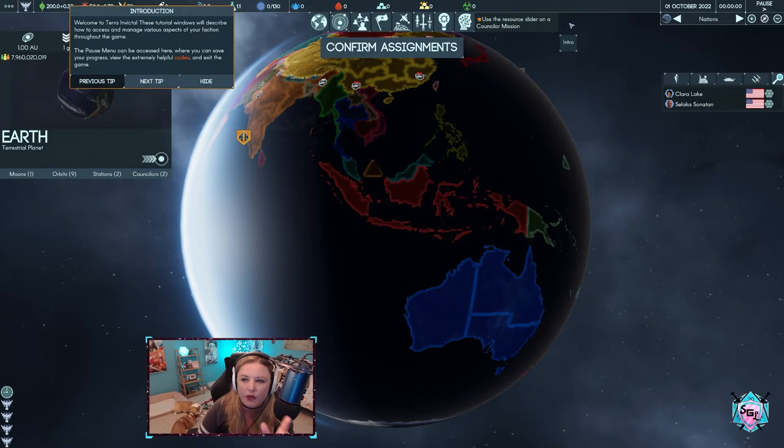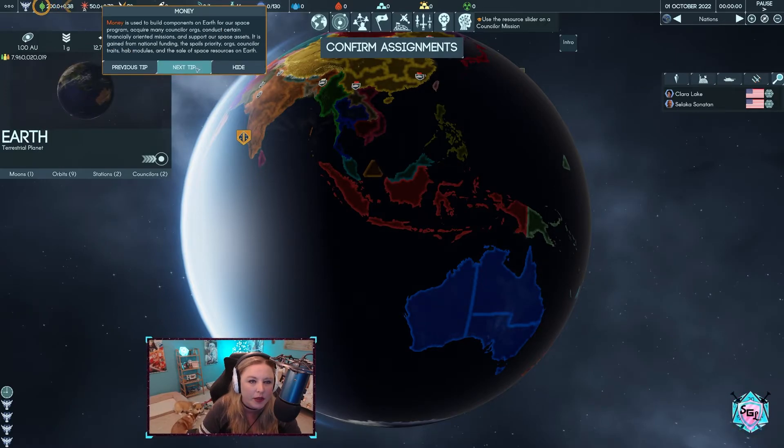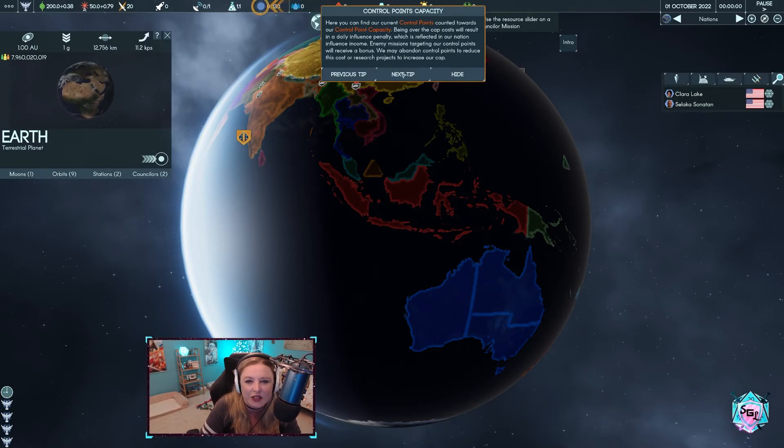The central panel is your main command interface. From here we can monitor developments across the globe and beyond, send our counselors on missions, direct research and development, and much more. It looks like if instead of doing what I do — which is just do my own thing — you click on the intro, it's going to take you through this anyway. So I suggest: don't do what I do, don't follow what Sassy follows. Hit the intro and just do this because it looks like it gets straight to the point on everything.